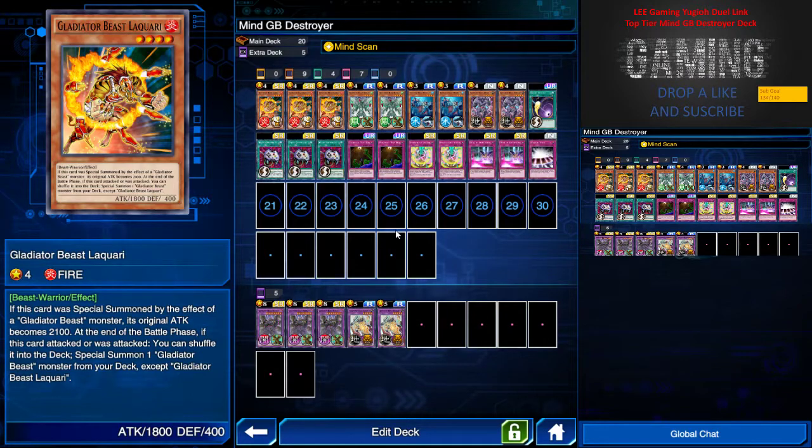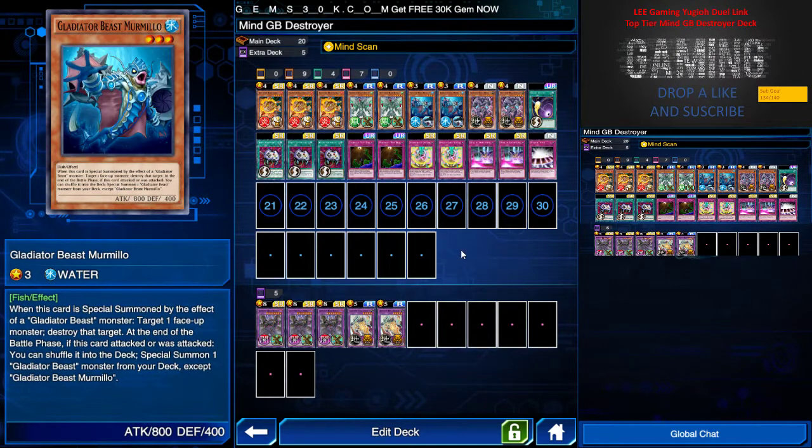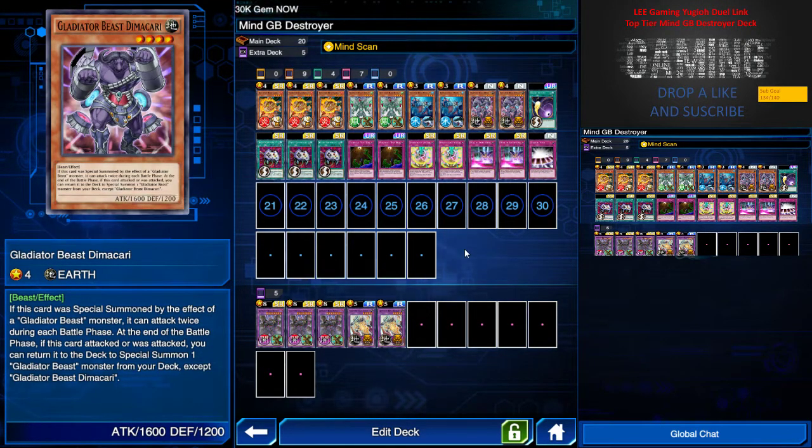We have three Galeator Luckary because it's the highest attack monster in the Galeator deck. One Bestiary, whose effect is to destroy a spell or trap if it is special summoned. Two Mamilo, whose special effect is to destroy any one monster if it's special summoned. And two Dimakari, whose special effect is to have a double attack if it's special summoned.